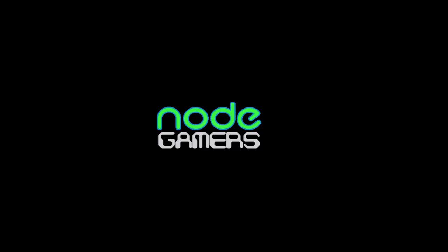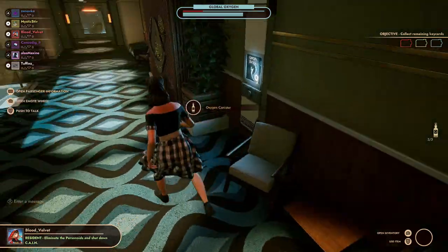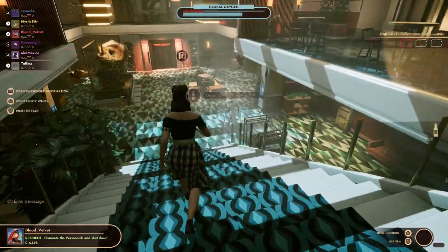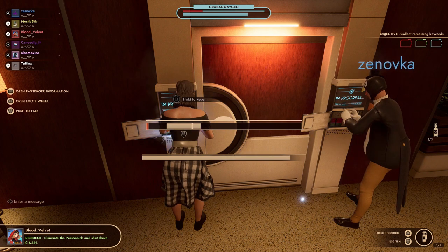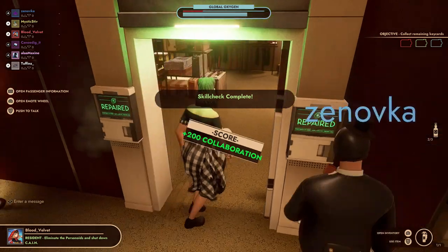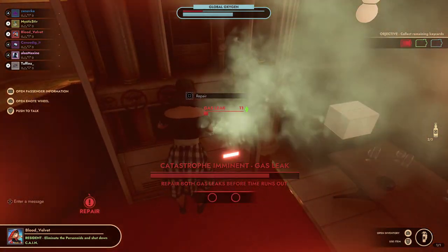This review is brought to you by Node Gamers, the content creator runs site bringing you trophy and achievement guides as well as gaming reviews. Your friends become your enemies and your enemies become your friends. It'll be up to you to deceive the humans or find the robots. First Class Trouble tests your perception, awareness, and trust — one bottle of champagne at a time. My name is Vee and here's my review for First Class Trouble.